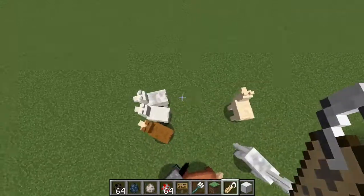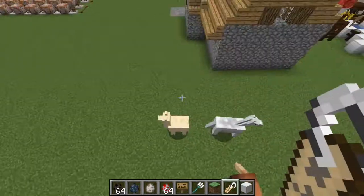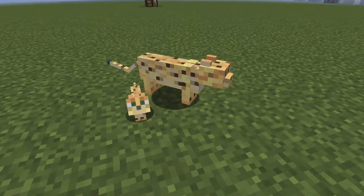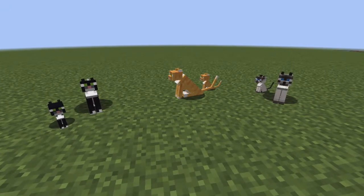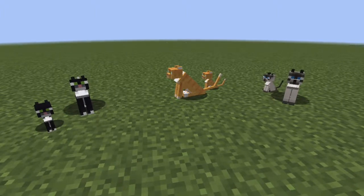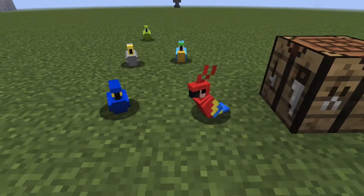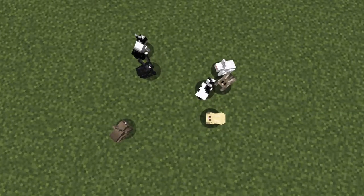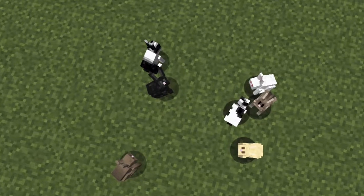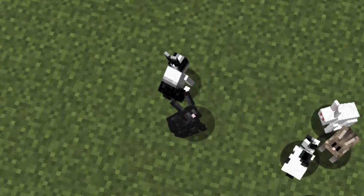Then, of course, we have the llamas. There are four possible colors of llama, but there's also the babies, so that's eight total possible llama variations. Then we have the ocelot. For the ocelot, there's a baby and then three types of cat, each with a baby as well, so that's four total adult ocelot-type mobs and four babies for a grand total of eight ocelot variations. There are also five types of parrot. There are six naturally spawning types of rabbit, but there's also the toast rabbit, which is different from the default black and white rabbit, so that's seven rabbit variations. But then there's also rabbit babies, so that's a total of 14 rabbits.